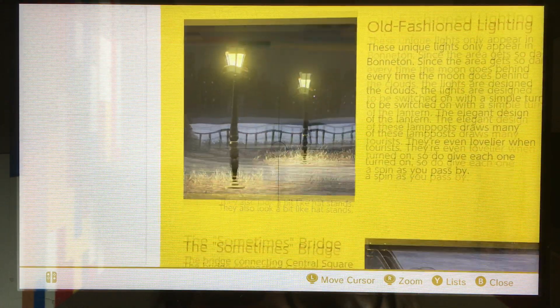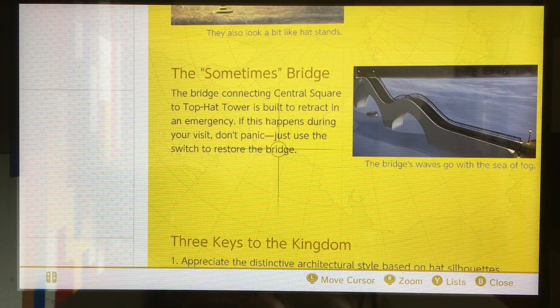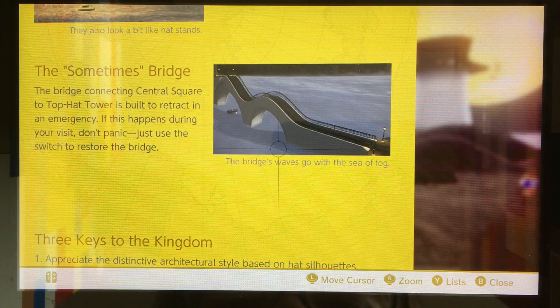They also look a bit like hat stands. The Sometimes Bridge — the bridge connecting the central square to Top Hat Tower is built to retract in an emergency. If this happens during your visit, don't panic. Just use the switch to restore the bridge. The bridge's waves go with the sea of fog.